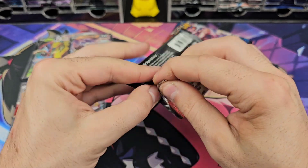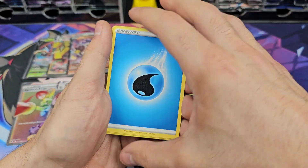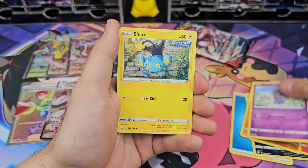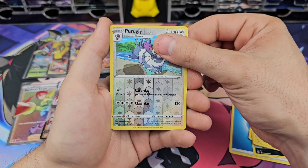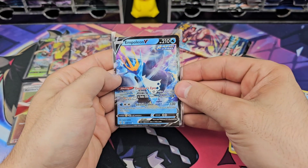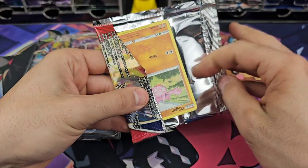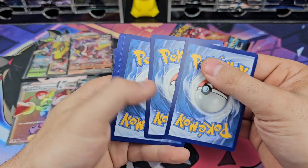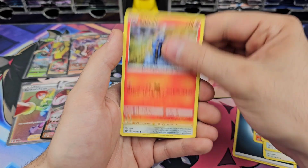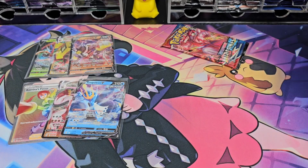Third to last pack. Come on — gold. Bat, Urn of Vitality, Salandit, Roly-Coly, Espurr, Shinx, Blipbug, Purugly. Okay, that's the right Pokémon — we need the alt. Second to last pack. Darkness energy, Heatmor, Ferrothorn, Escape Rope, Gliscor, Salandit, Bronzor, Cacnea, Spoink, Charjabug, and a Salazzle.